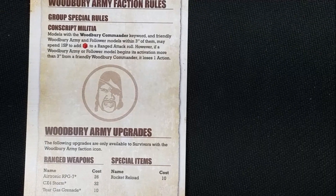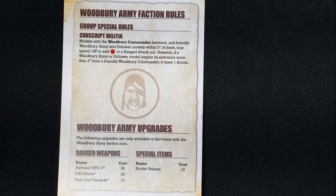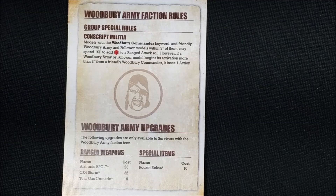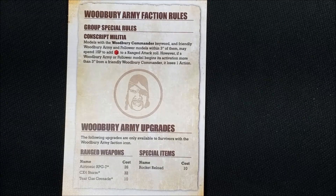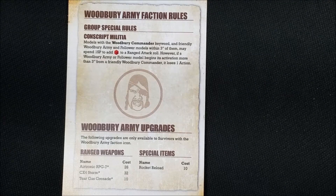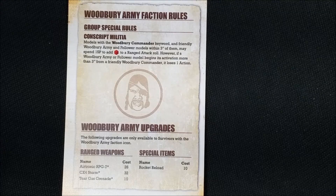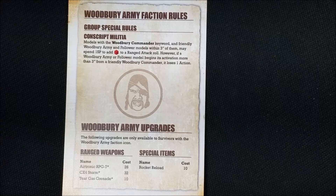You can tell Brian is the leader because he has a white value in the Strategy Points. Now that we chose Brian to lead the Woodbury Army, we can take this Woodbury Army Faction Special Rules card. This grants benefits to members that bear the Woodbury Army faction - if they have the Governor logo on their card, they can benefit. It also shows what special equipment we're allowed to take. The Ruthless Faction box also includes other faction rule cards, so if you choose to be the Prisoners or the Hunters, they have their own corresponding cards as well.